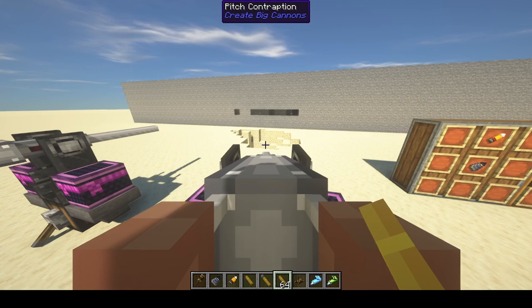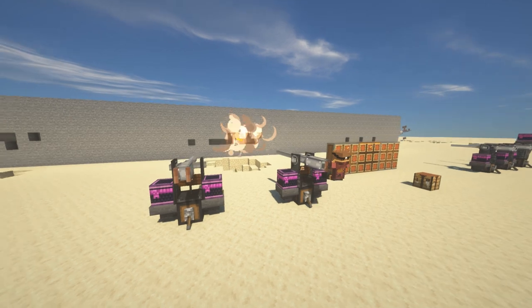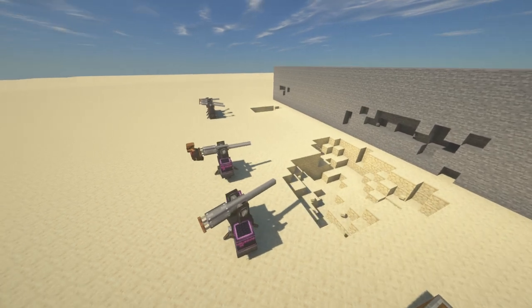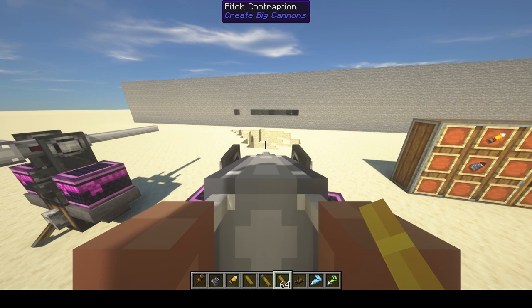This was a proximity fuse, so it explodes a little bit before the target, and that might make a wider area of effect. Instead of just exploding when it hits, it explodes a bit before so it has time to spread out first. At least that's how I understand it. There are other fuse types, which I'll show in just a minute.